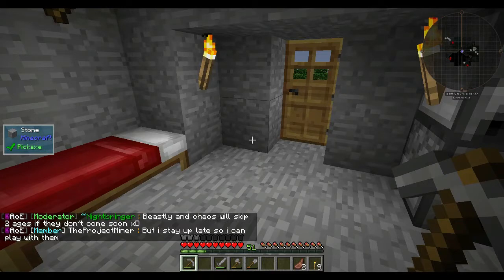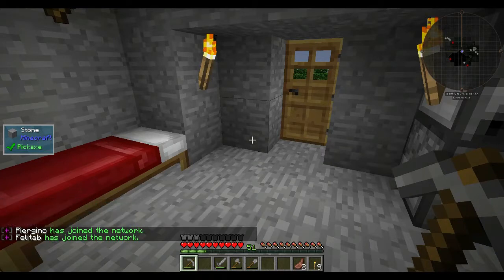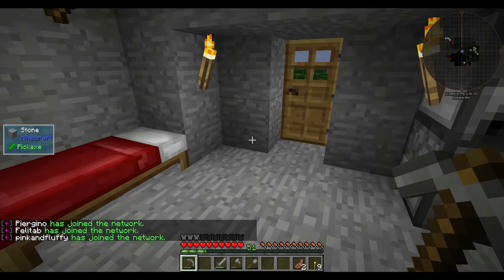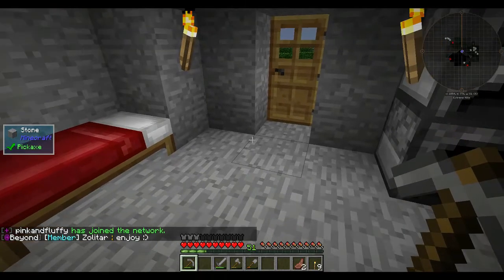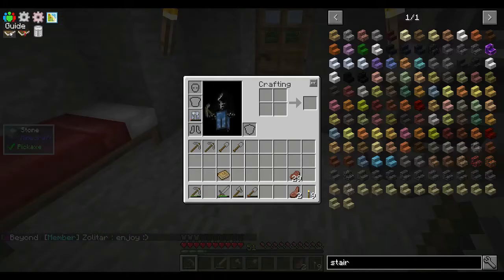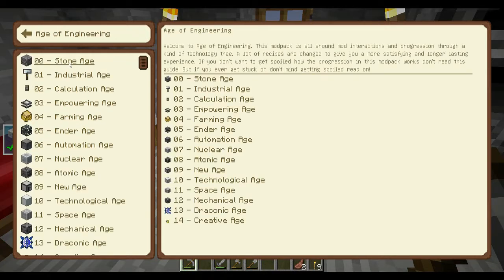The rest of the description: this mod pack was five months in the works. It's a tech-centred mod pack with a technology tree focused on progression and hundreds of changed — in brackets, harder — recipes. Reaching the next age is awarded with an achievement and a trophy you can place. What you have to do in each age is covered in a guide — just click on the book in the top left corner.